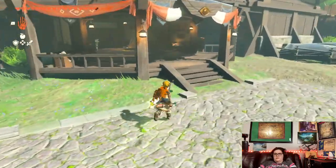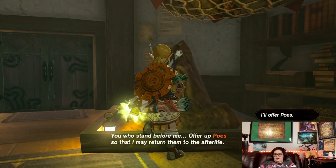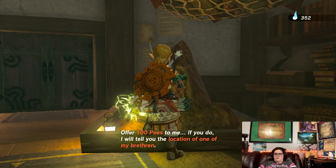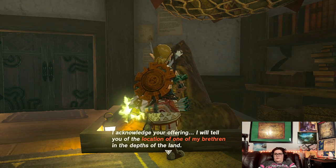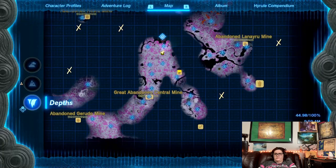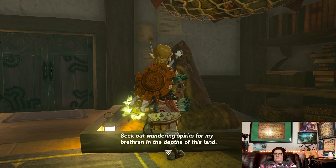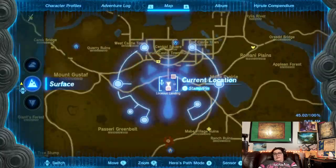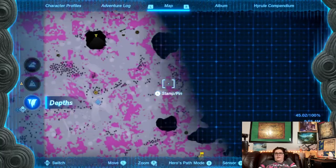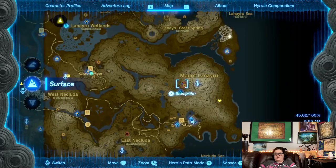Let's go talk to this statue and see if he'll tell us where more of his brethren are. 'You who stand before me, offer a poes and I shall return them to the afterlife.' Brethren location? 'Offer a hundred poes to me. If you do, I will tell you the location of one of my brethren.' Tell me. 'I acknowledge your offering. I will tell you the location of one of my brethren in the depths of the lands. Go to the location marked on your map. Seek out wandering spirits from my brethren in the depths of this land.' Well, that's nice. Got that taken care of — we now know where another one is. That may be one in Mount Lanayru.